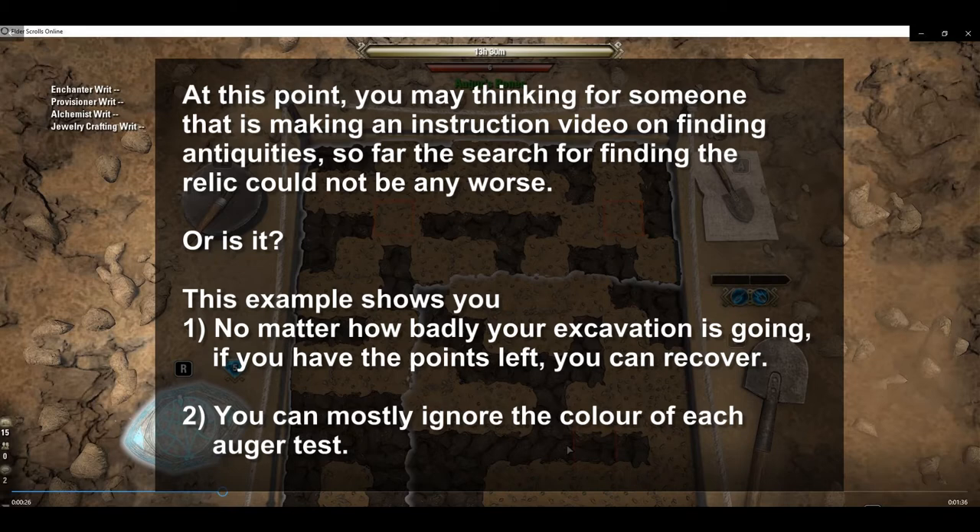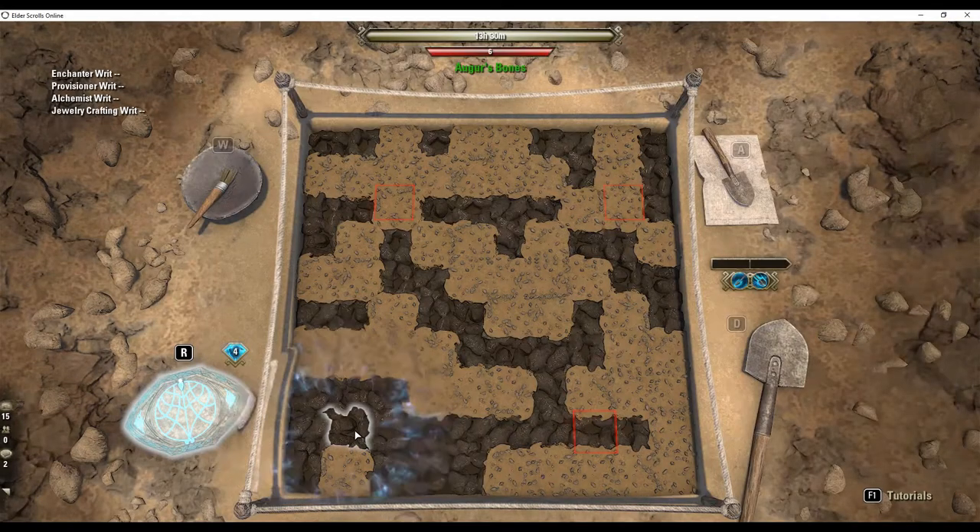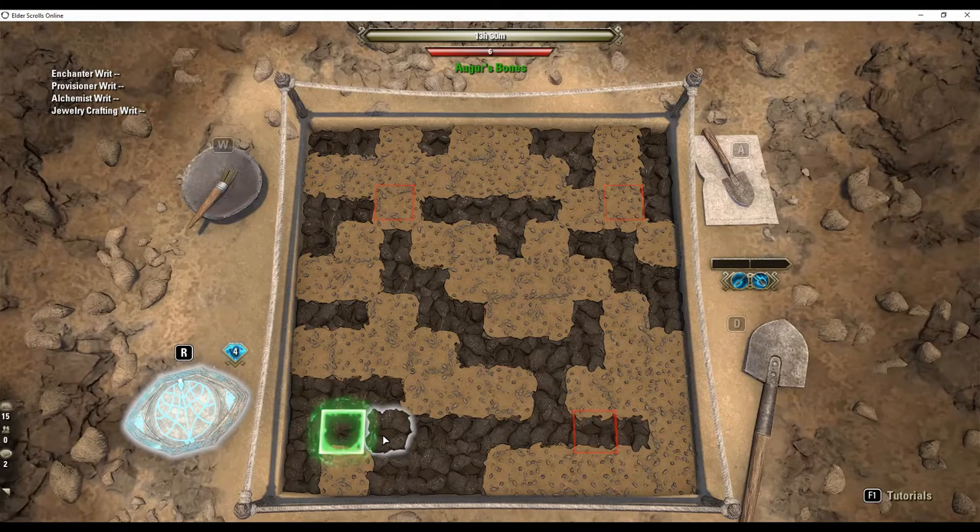Second, you can mostly ignore the color of each auger test. I'll give you some time to process that — ignore the color. Watch what happens next. On the very next test we find the relic.